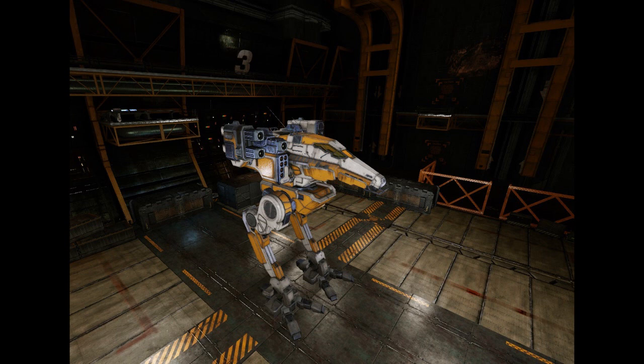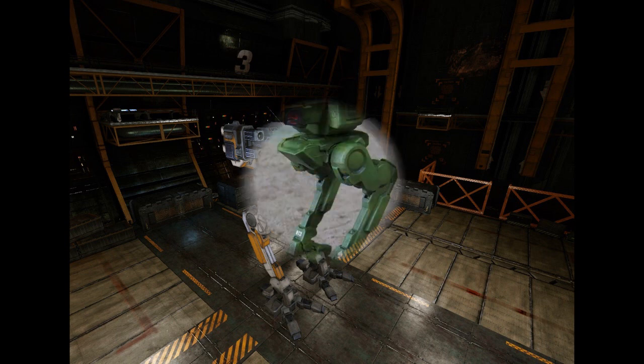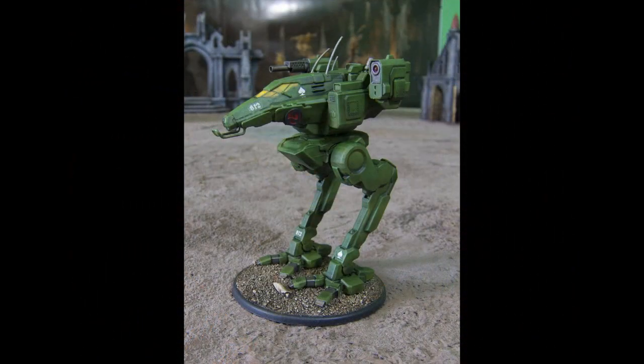The RVN-4LR: This one removes the NARC and the SRM, replacing them with an MML-7 equipped with Artemis IV guidance. MML stands for multi-missile launcher, which can fire both SRM and LRM. The Capellans also added a third medium laser, making this variant an effective scout hunter. It can set up easy ambushes because its stealth armor gives it an advantage against scouts.